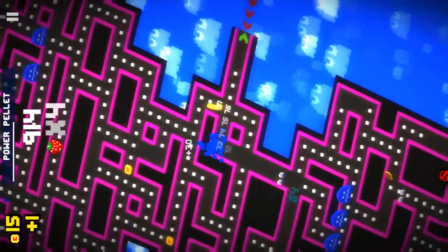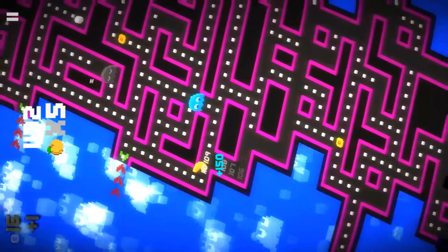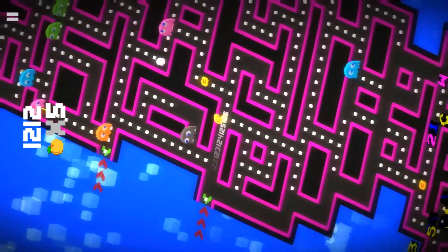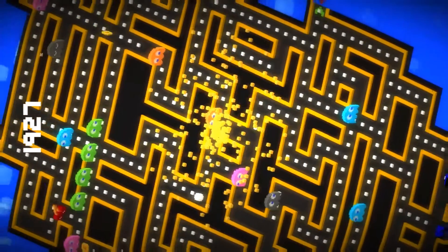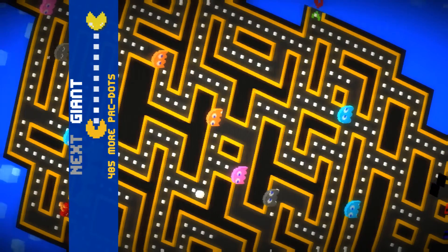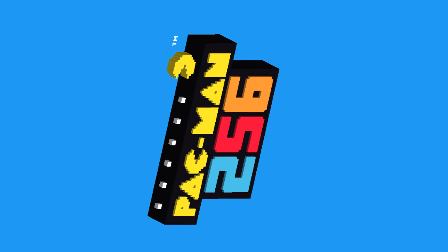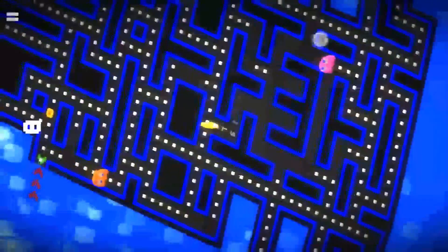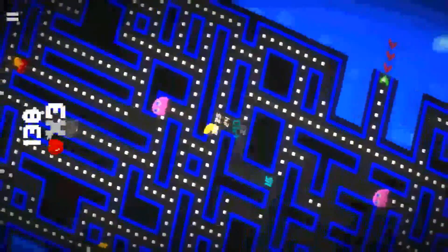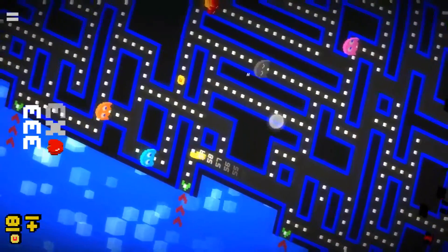It's impossible to escape the grasp of the power pellet. I was so close there, guys. The dot combo goes up in increments of 16 — so 16, 32, 64, 128, and 256, which is the secret dot combo I'm trying to go for here. If you can reach that, that's amazing and you should probably get a medal. I actually did that before, but for some reason I can't do it on camera.